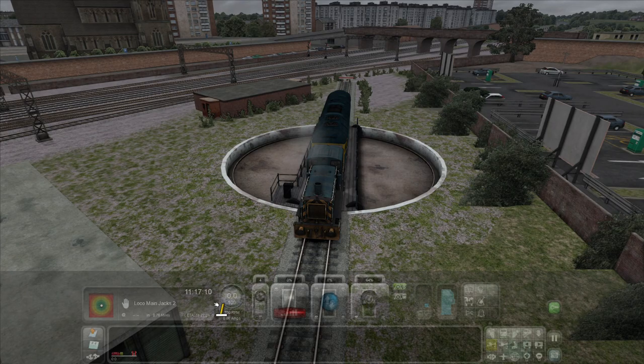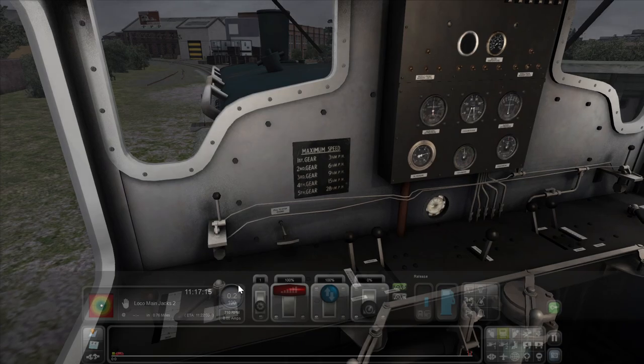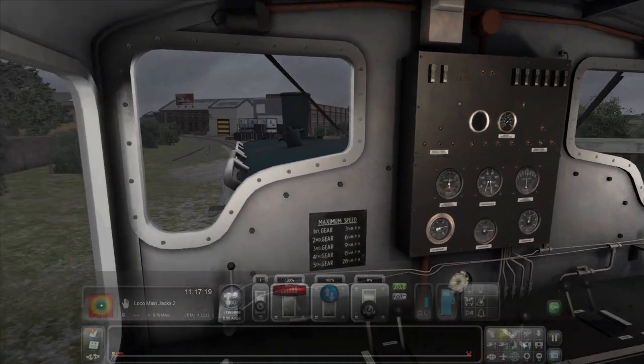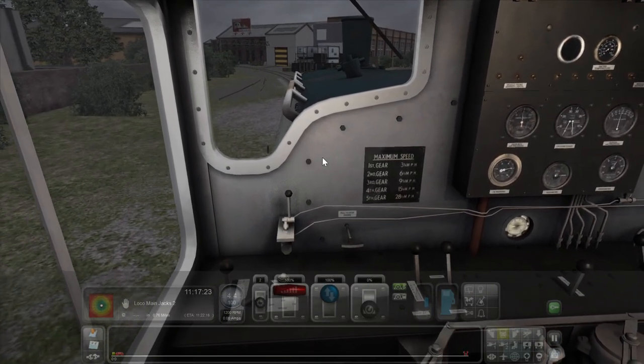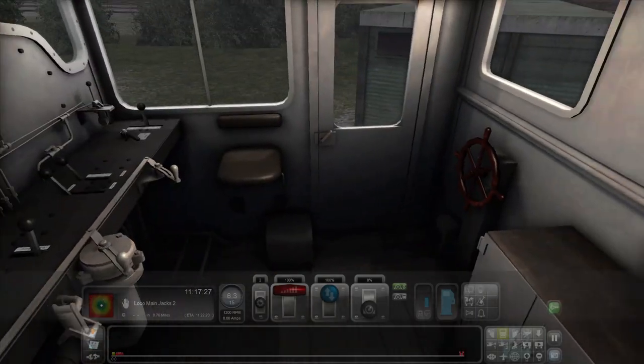Now we're going to jump to forward. Go on the cab for this one. I could control everything with my mouse but it's a pain.